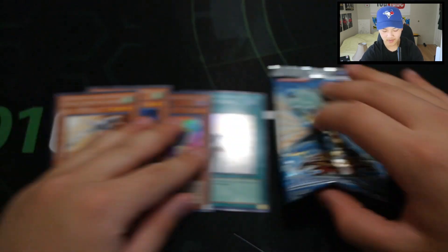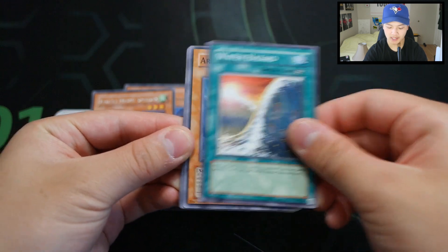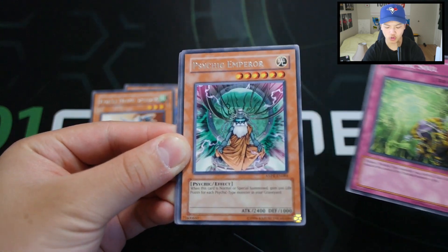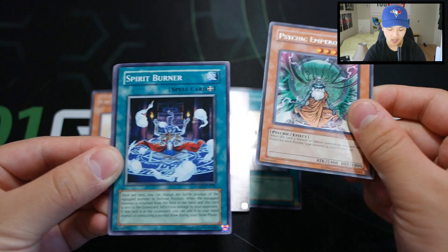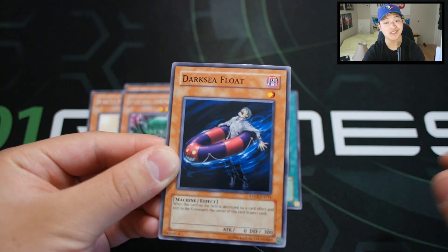Let's go for our last pack of Ancient Prophecy, let's see what we can get. We got a Water Hazard, Armed Sea Hunter, Divine Dragon, Aqua Bizarre, Psychic - oh! Psychic Emperor! Only one holo in this pack, that's okay. We got Spirit Burner, Sunlight Unicorn, Damage Translation, and a Dark Sea Float.